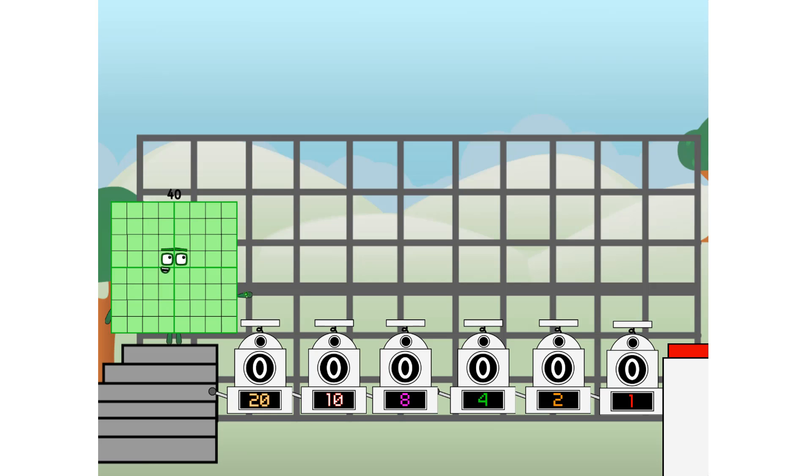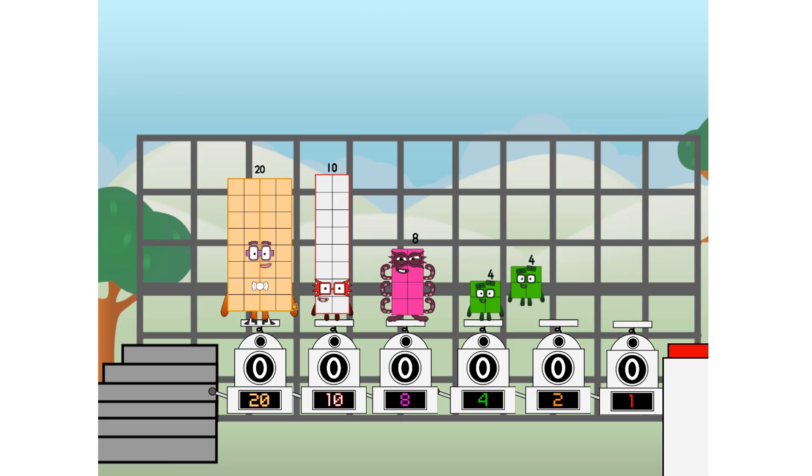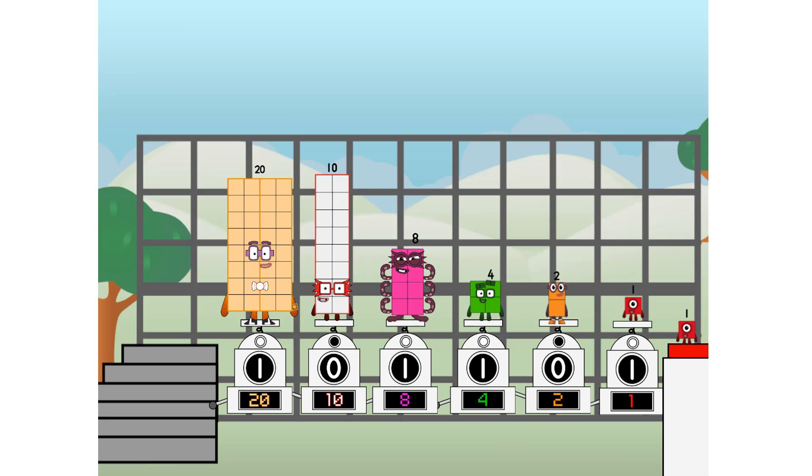Using the power of doubles to send any number flying. First, I split in two: twenty, and ten, and eight, and four, and two, and one, and one more to press the big red button. Then you choose who's going up: one of me, and none of me, and one of me, and one of me, and none of me, and one of me. And fire. Sweet.